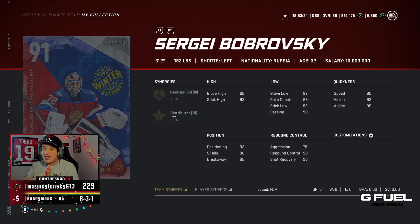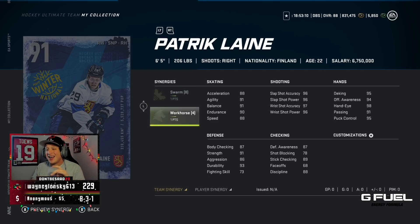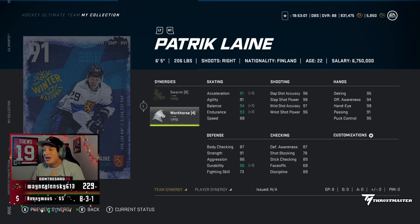We have the Sergei Bobrovsky 91 overall — he has Heart and Soul and Distributor. It's a goalie, so not many people are gonna do this most likely. The 91 Patrick Lina has Swarm and Workhorse. Workhorse is pretty hard to activate right now, but Lina's shot is insane if you have Workhorse activated and have Spark — he gets them at 95, then around 90-something speed.